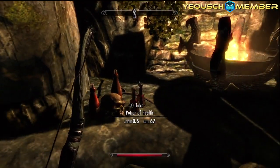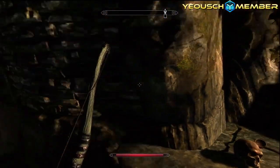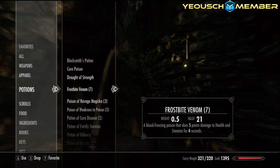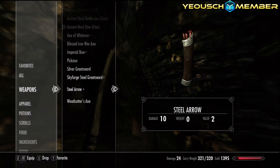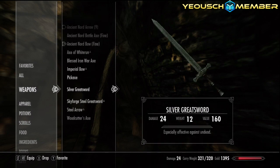Some wine, some health potion - damn it, I'm over-encumbered, whatever that means. There's a blacksmith's potion for weapon and armor improving but that's only 30 seconds, no point. What can I drop? I want to keep this woodcutter's axe because I think you can use it to chop trees or something.